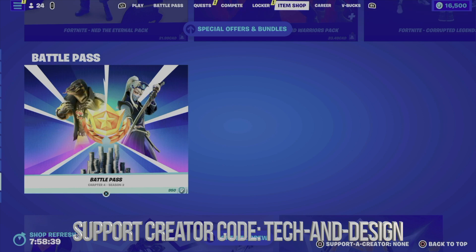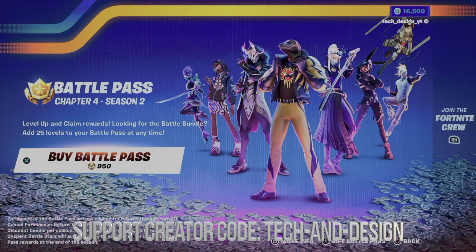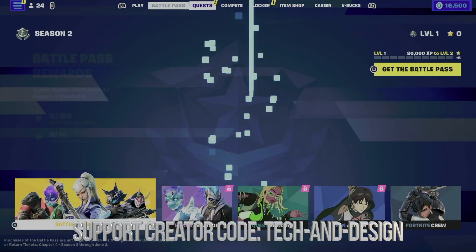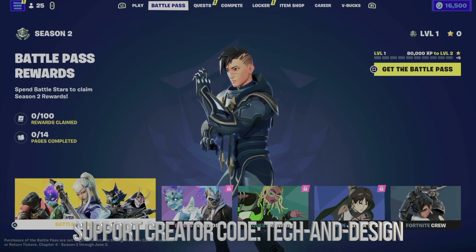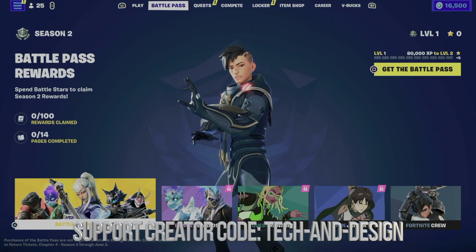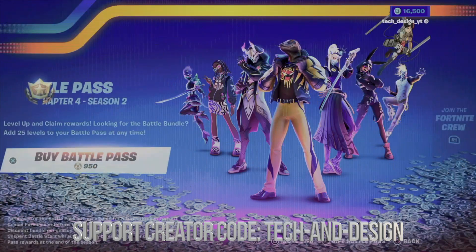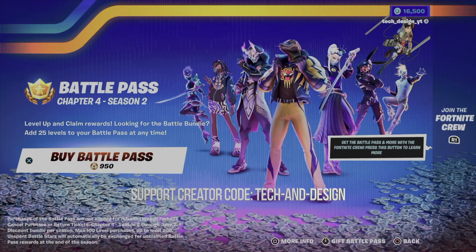If you already have V-Bucks, you can just click on the battle pass and buy it directly. Another way to buy it is to go right into the battle pass tab, press square, and you'll see 'Get Battle Pass' in the top right corner. Both methods take you to the same purchase screen.